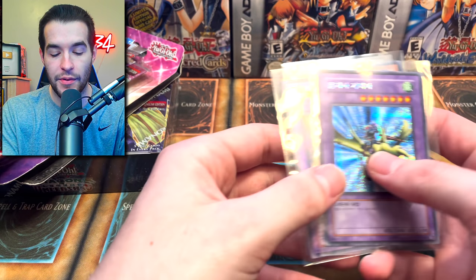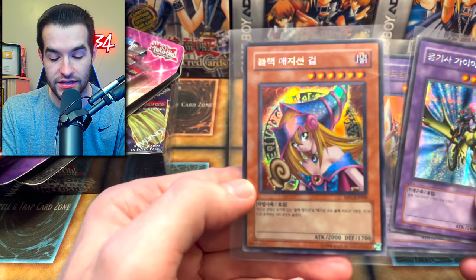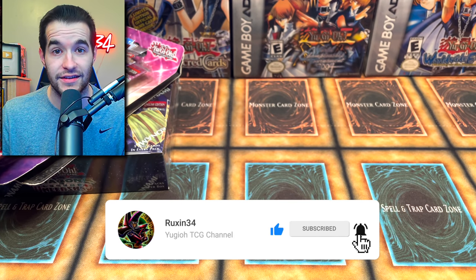But first we have a giveaway. I'll be giving away these three cards — Dark Magician Girl and Dark Paladin are the big hitters, and of course we have Gaia. To enter, all you have to do is like this video, be subscribed, and let me know what you want to see from any of these packs. There's a lot of really cool stuff in these packs that he sent us.